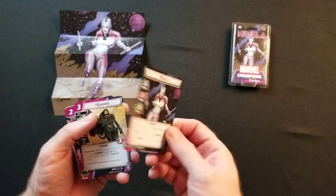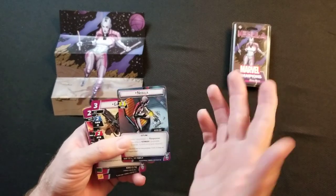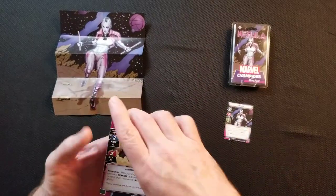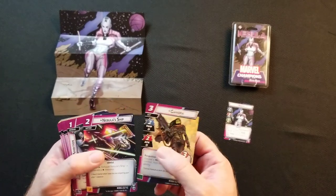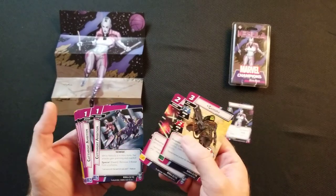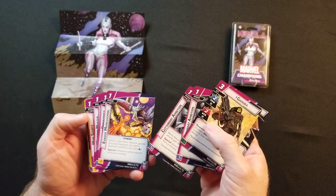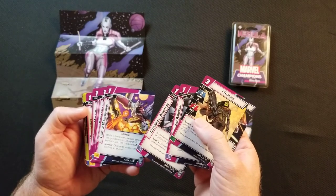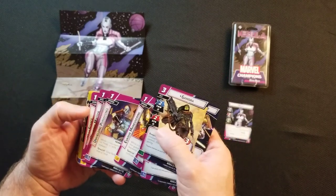So you have the Nebula Hero card, which is Nebula on her alter ego side — that's the side where you would heal if needed. Then you've got the Nebula deck. We've got Gamora, Nebula's Ship, Cutthroat Ambition — two of those. We have Evasive Maneuvering and Underlying — sorry, Unyielding Persistence.